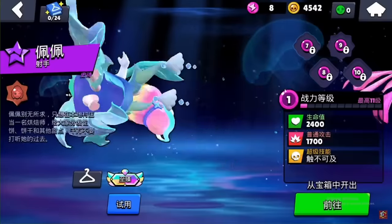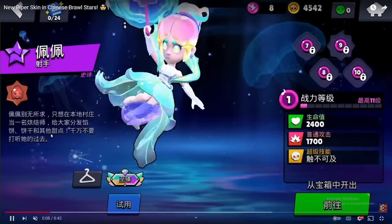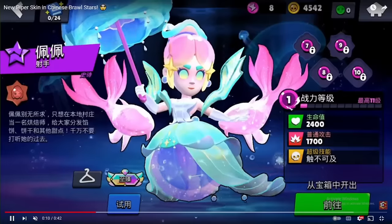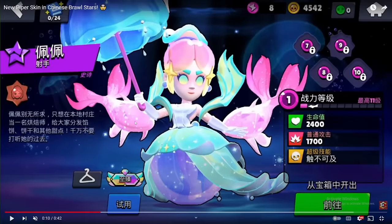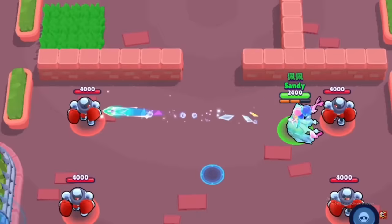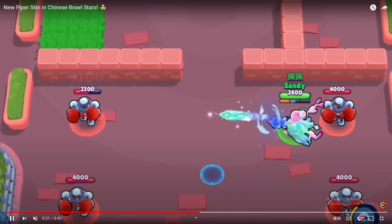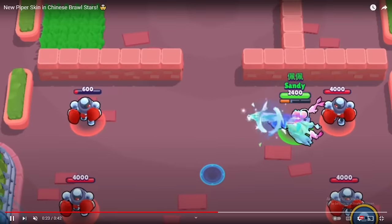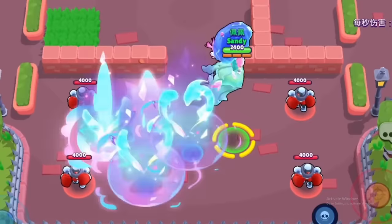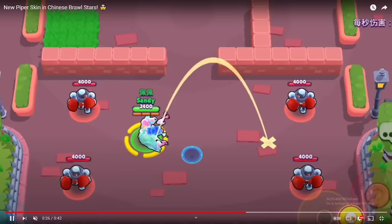Next is the Piper skin. This skin is just so sick. Some people say it could be in normal Brawl Stars because it's not that ridiculous, and I agree — it still looks like Piper, unlike most of these skins, but it's still a bit ridiculous for normal Brawl Stars. Here's the attack animation — pretty cool. She also gets a killing animation, which is really cool. The super animation is really good — I like it a lot.